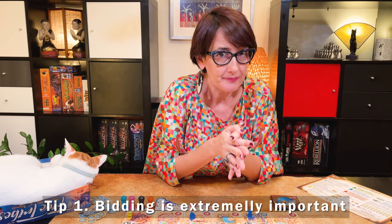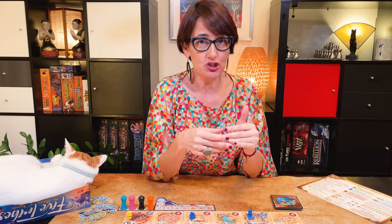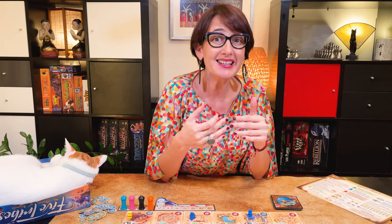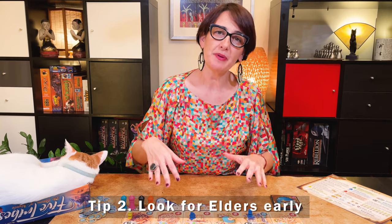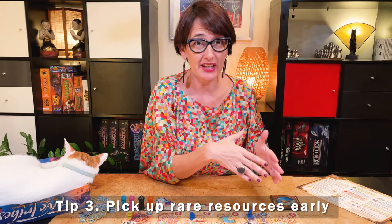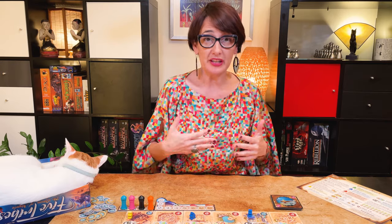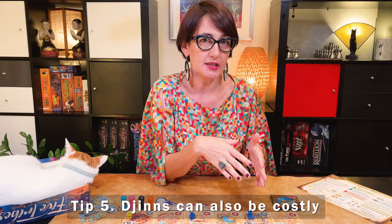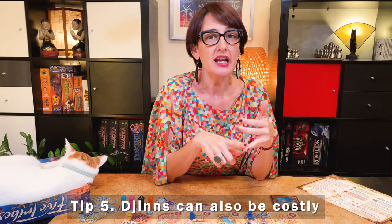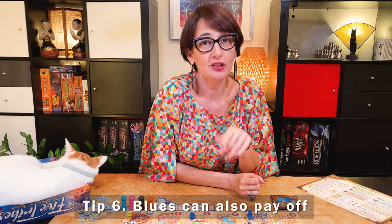My tips to win at Five Tribes: check the board carefully before you bid at the beginning of each turn, especially towards the end of the game — overbidding can cost you dearly. It's often a good idea to pick up elders at a sacred place early in the game to maximize the power of the Jyns. Getting rare resource cards early can make you a lot of points at the end. Combining the power of Jyns can be very powerful since you can play them every turn if you have enough fakirs or elders, but Jyns can be costly so make sure you have enough resources to activate them. Do not dismiss the Blue Builders — they can make a lot of points.